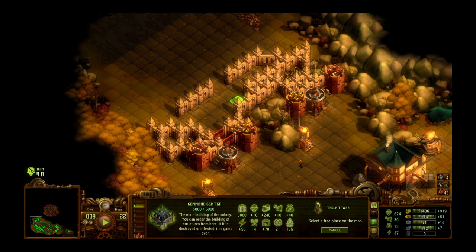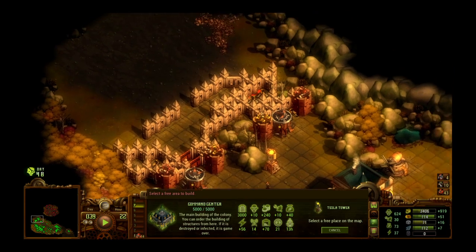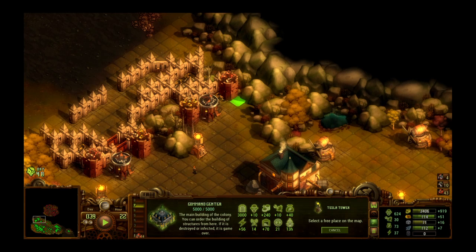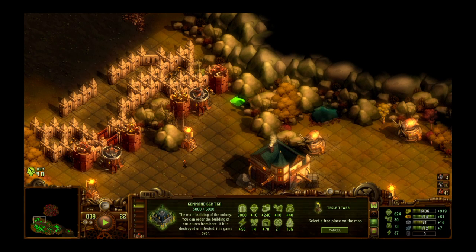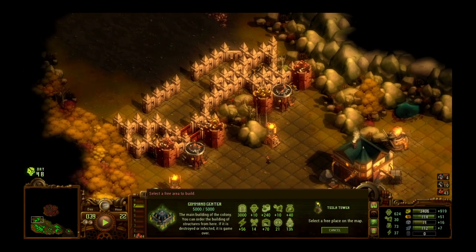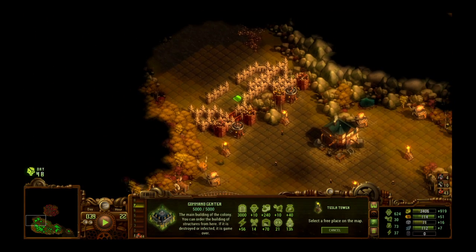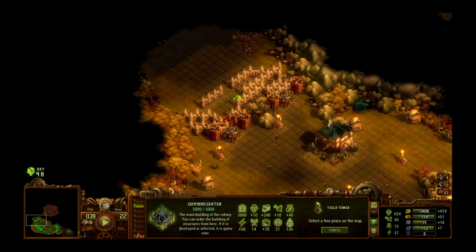I kind of want to put another pylon out here so I can build more and thicken up this defensive wall. I could put it right here, which would do a little bit, but if I put it right here — look, if we raise up the view — that would give us a large amount of space and we could just shore up around it. I think I'm going to do that.